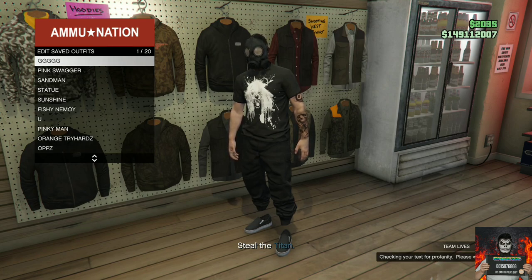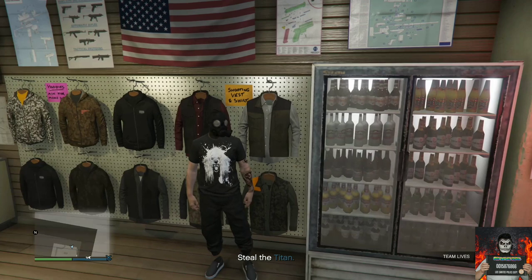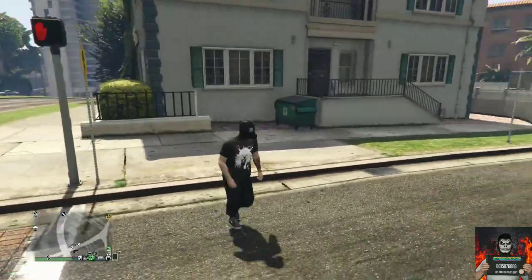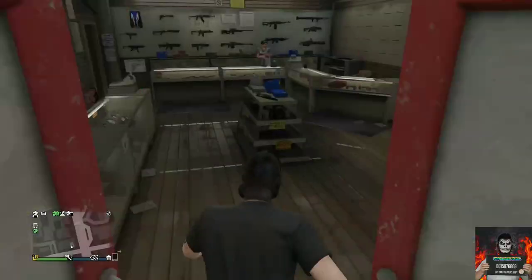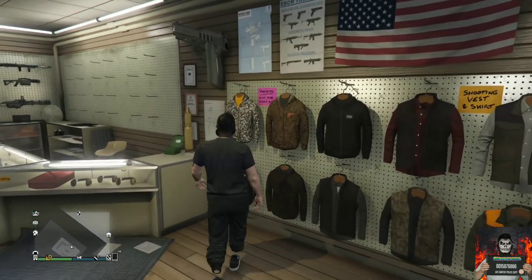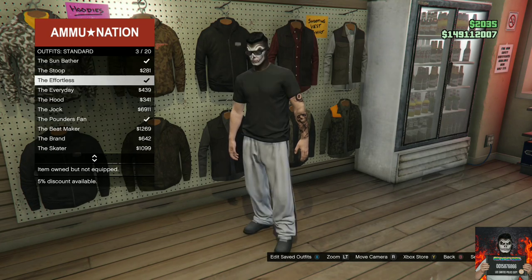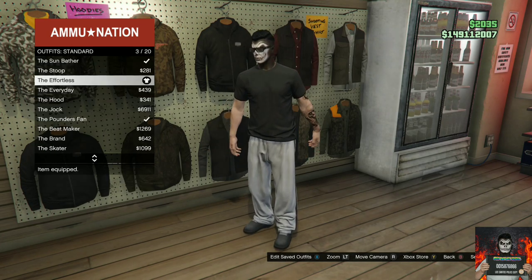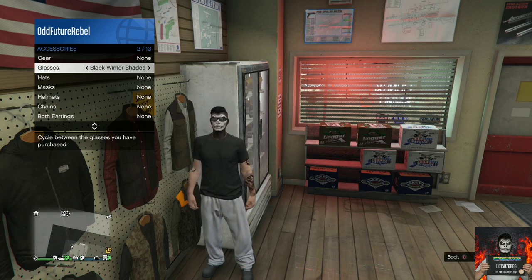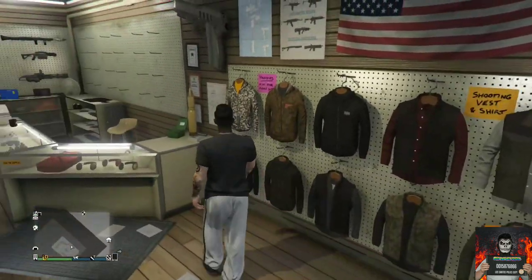Once you've done that, back out from the outfit section, pull up your phone, go over to the jobs list, and quit the job through the jobs list — it will load you into the last session you were in. Make your way back to the ammunition store, go to the outfit section, go over to the standard outfits, and select the effortless. Back out, open the interaction menu, go over to style, go over to accessories, and remove any accessories you have on this outfit.